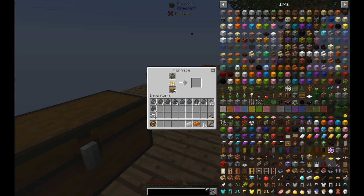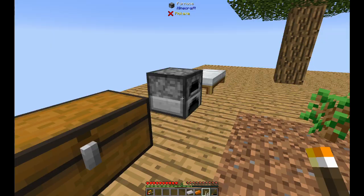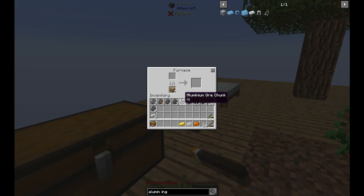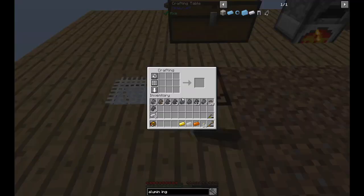Let's see - how do I get aluminium ingots? From bauxite, aluminium ore, aluminium ore chunks? Let's check what the questbook wants from us. Oh, it just wants a coal - it doesn't want aluminium yet. So let's burn one coal so we can finish this quest.